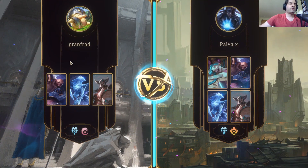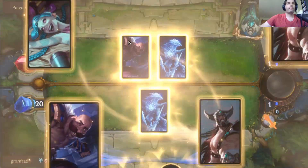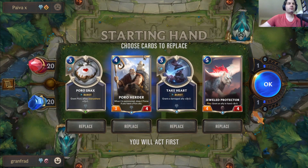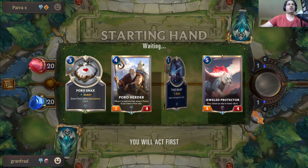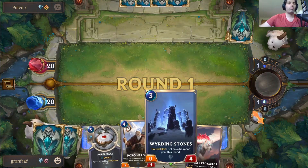Okay, we're up against a similar deck — they're running Tryndamere, Anivia, Braum, and Jinx. I think this is an okay keep. I don't think I need Take Heart right now, so let's see if we can get one of our one-mana poros.